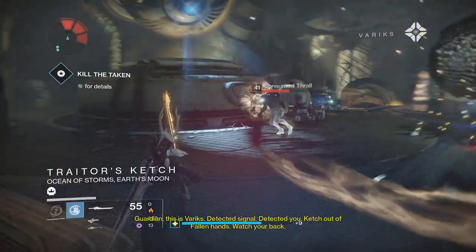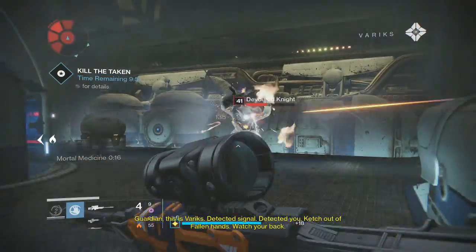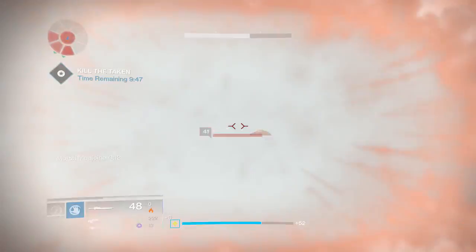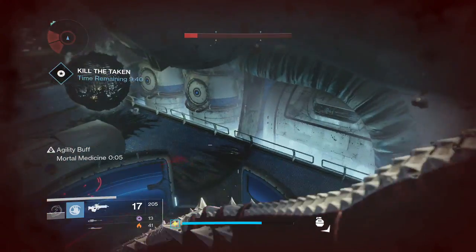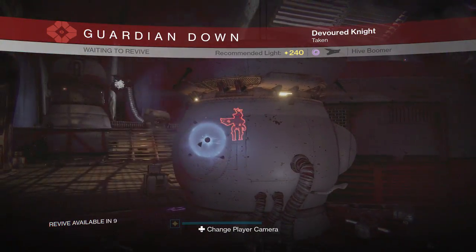Once you get to this part, you will be fighting a lot of Taken and you only have 10 minutes to clear everything and fight the boss. Ten minutes is not a long time to fight a bullet sponge, so get through this part as fast as possible with as few deaths as possible. I actually died in this part, which wasn't part of the plan, but we still made it in time.